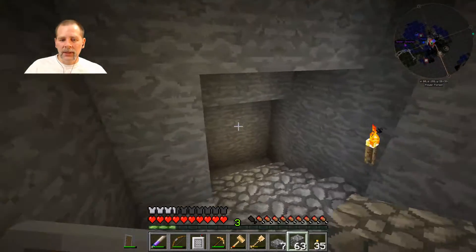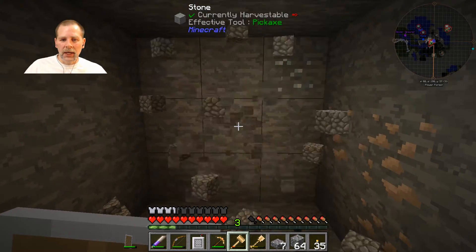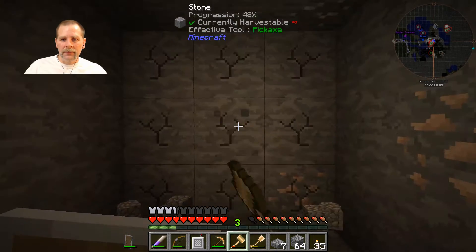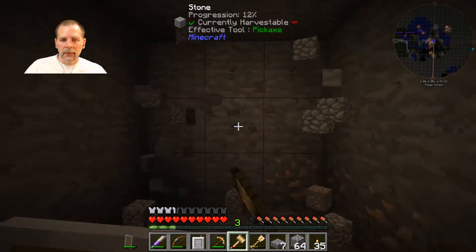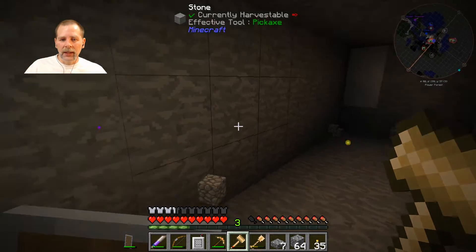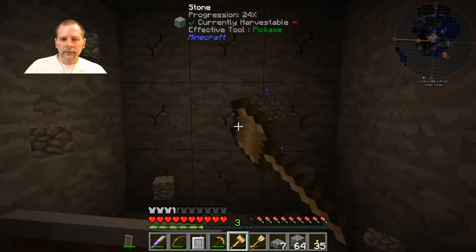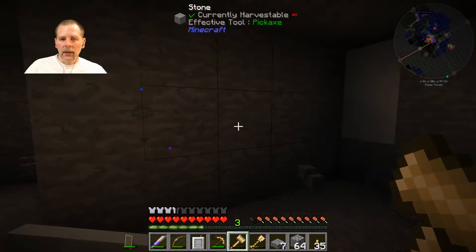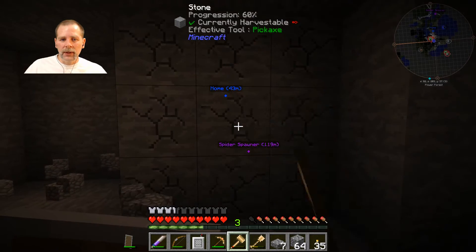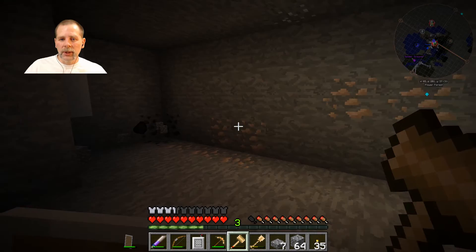I need to get this room hollowed out. Let's get the hammer going — it's hammer time. So this is going to be our portal room instead of that thing down there, and also the nether wart growing room and all that stuff. I'm going to get this room hollowed out and I will be back in just a minute.